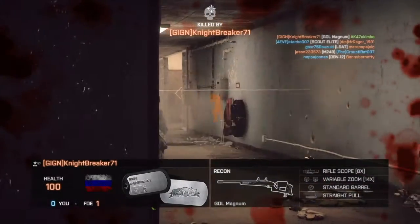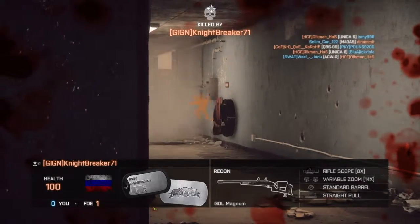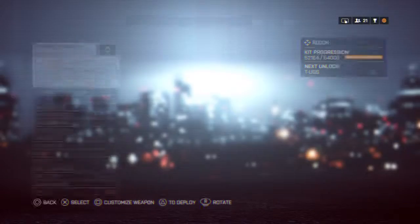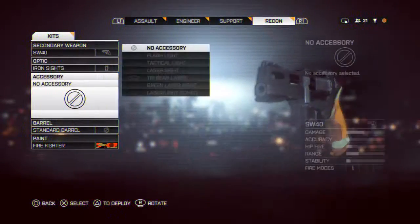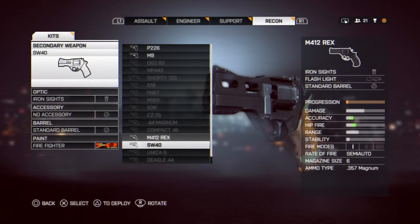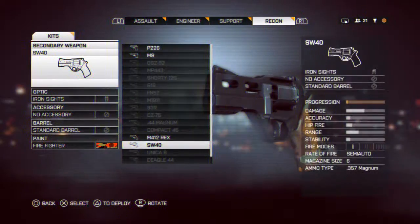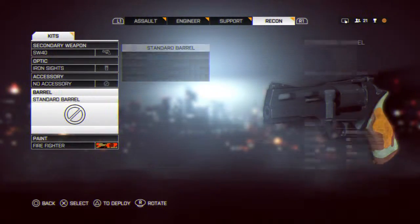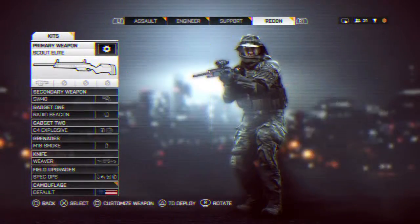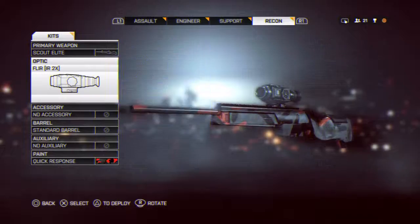The M9 or P226 are solid pistols — they're the first pistols you can get in the game. But I'm using the SW40, or you could get the M412 Rex, which I believe you can get in campaign if you get silver on the first mission. It's pretty easy to get.